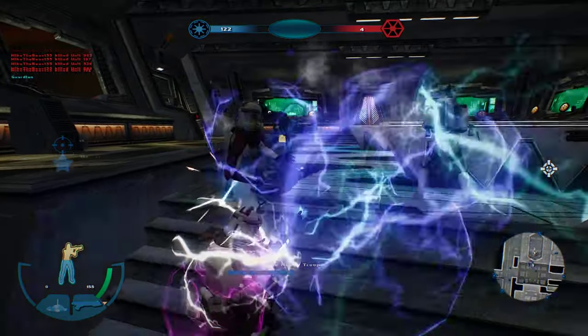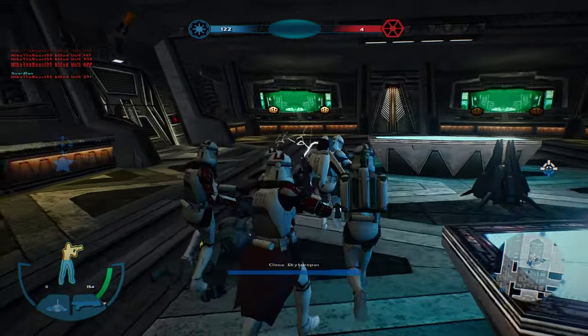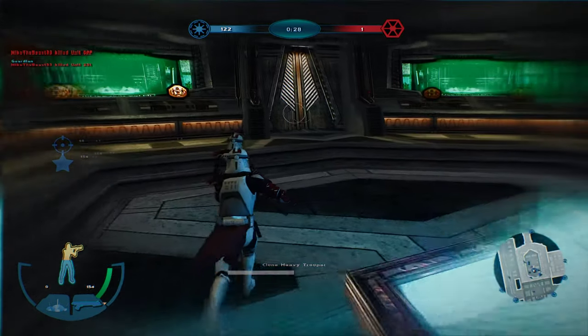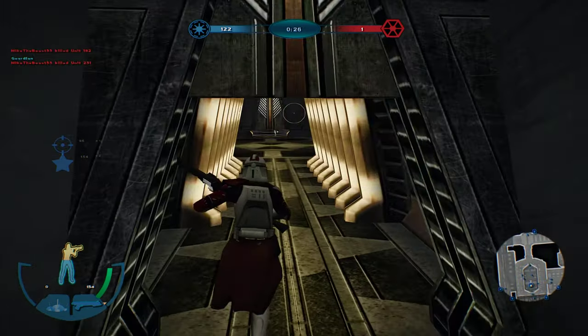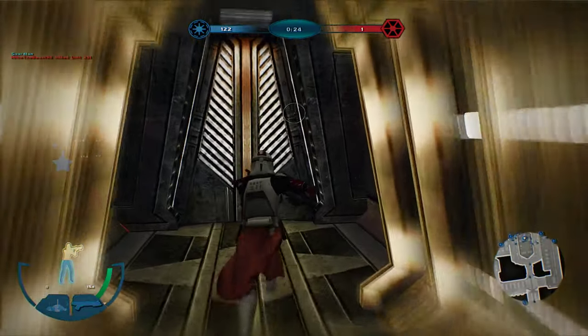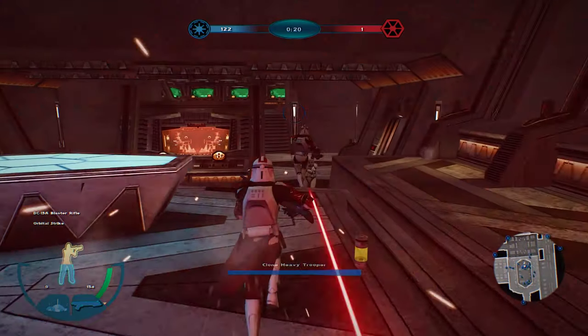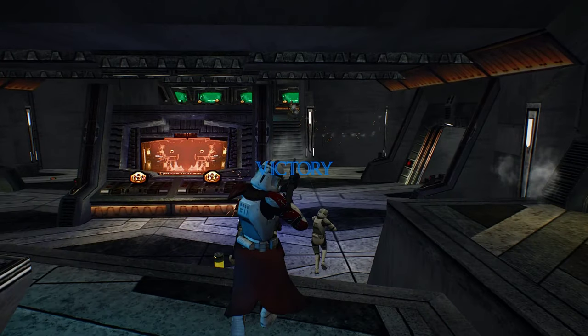They're losing reinforcements — keep it up. There's only two left. There's another command post under Republic control; they're losing reinforcements. Now there's one. Oh, he's over there — and there we go. Looks like that will conclude this gameplay on Mustafar for the clone team.